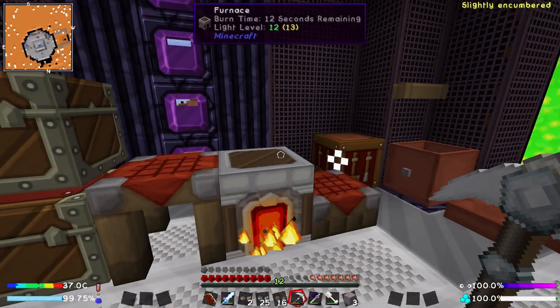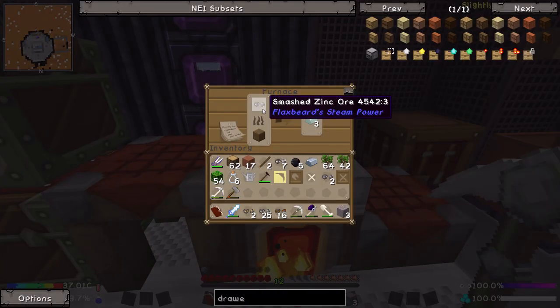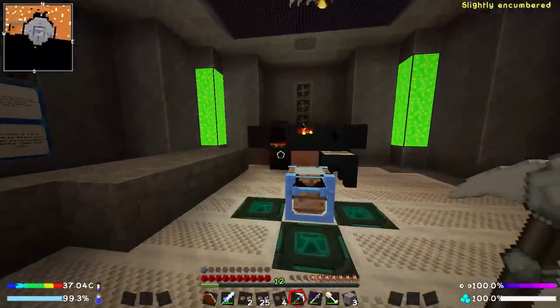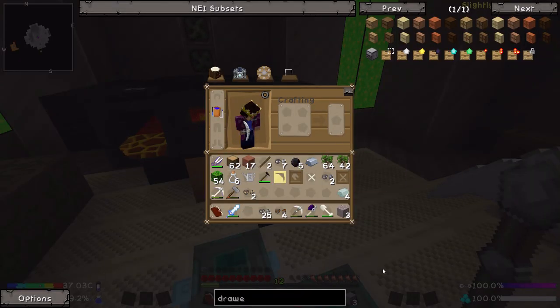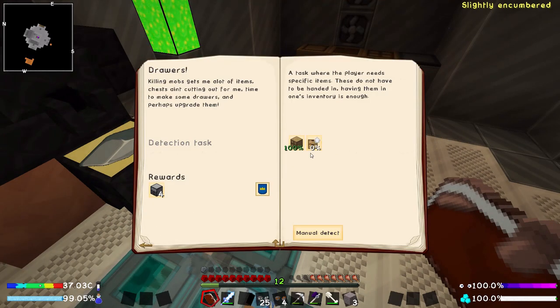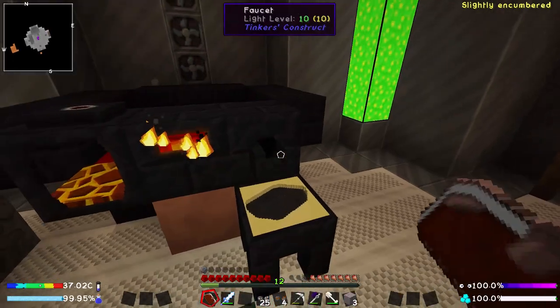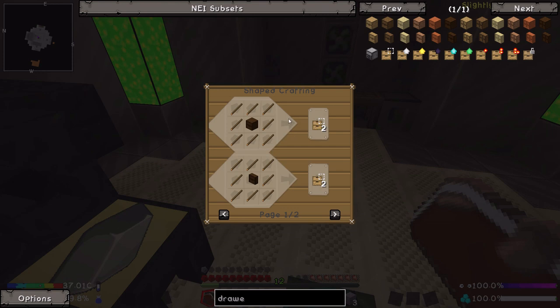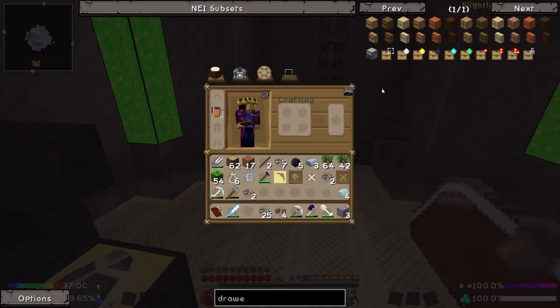A little while later, we are back in the base. You can actually go ahead and smelt these smashed zinc ores and smashed copper ores right up in the furnace here, which is something I had absolutely no idea you could do, but it is possible. So let's go ahead and throw the 12 of those that we need in there. Whilst we're waiting for that to finish, I would like to go ahead and quickly complete another quest in the quest book — that being the draws quest.